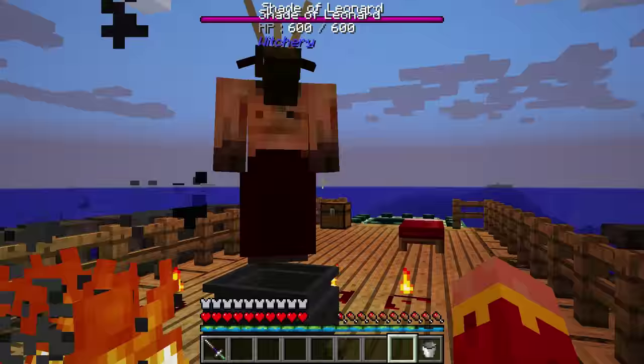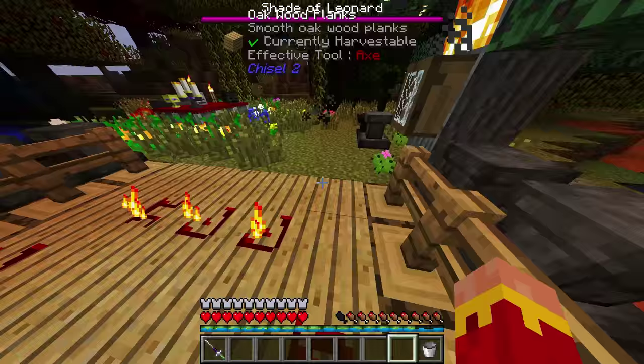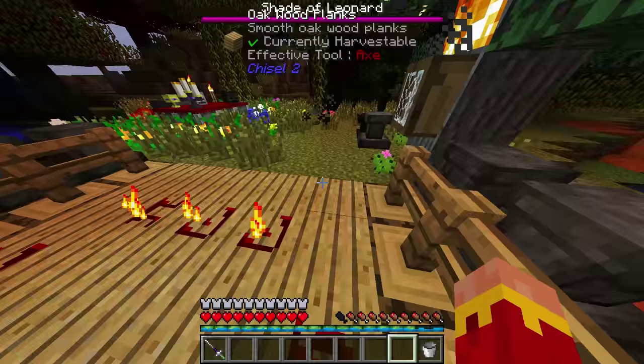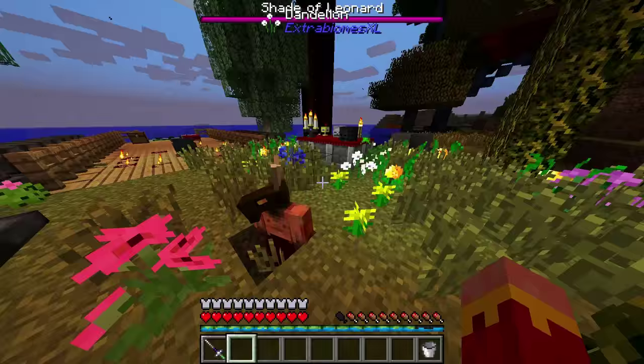Now the Shade of Leonard — if you're like me, you immediately punched him, tried to kill him, got him really low, and then he murdered you because he became invulnerable. But he's not aggressive — he's passive at first, which is kind of strange. Anyway, I need to bring him into the End for this to work. What just happened to me is he cast Mortal Coil on me, which is a buff that when it runs out, I just die.